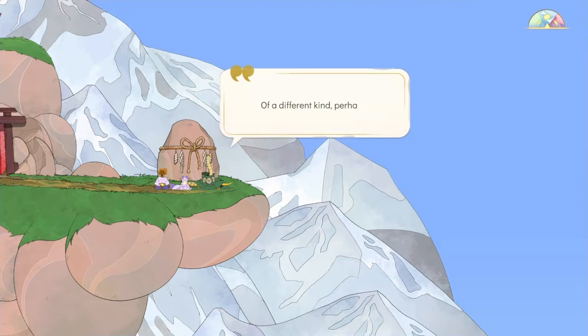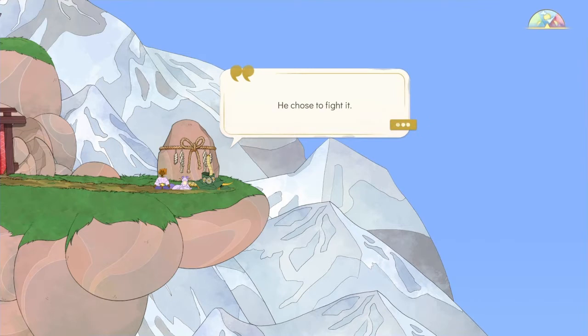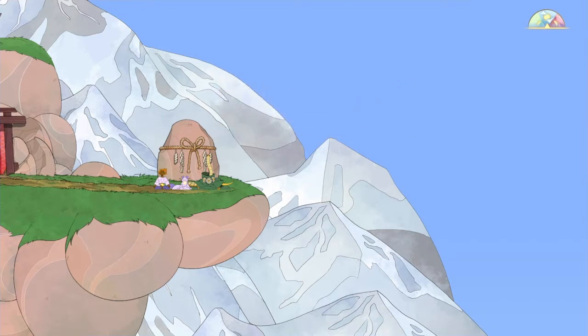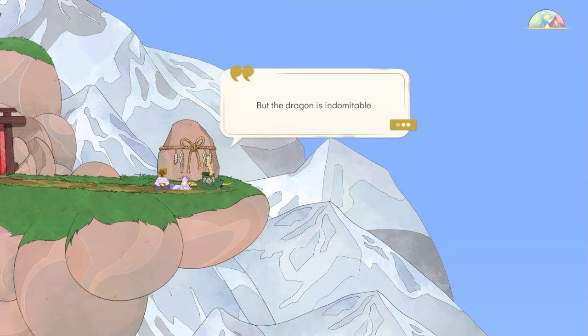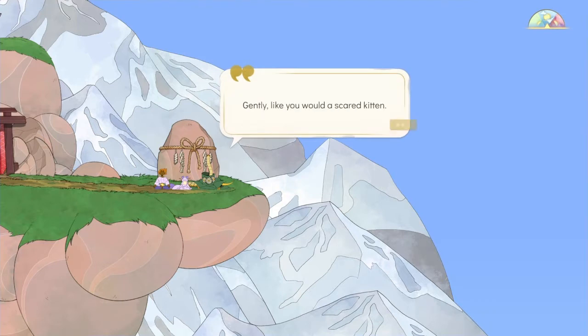My father also lived with this tormented creature — of a different kind, perhaps. I like how the cat's doing it too. Daffodil — sorry, I have to say the name. He chose to fight it. Tried to muscle it down into submission, to mark it under the auspice of violence, and mostly to silence it. He thought that nothing less was the solution. But the dragon is indomitable. The fight left my father a broken man. Let your mind wander, Stella — gently, like you would a scared kitten. Let it smell the grass, let it notice the wind flowing through your hair, the heat radiating from the stone behind you, the rhythmic breaking of the waves below.